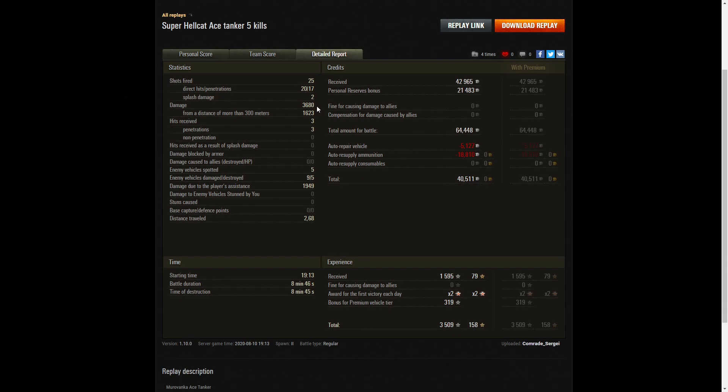Damage of 3,680 hit points, of which 1,623 were at more than 300 meters — those shots on the tanks coming up the tree line were at long range. Three shots received from the enemy, and all three penetrated. The armor on the Super Hellcat isn't good — it's really only to stop small arms fire, not anything with a higher caliber, so they are going to pen. Five enemy vehicles spotted, nine enemy vehicles damaged, five killed, and 1,949 hit points of spotting assist.